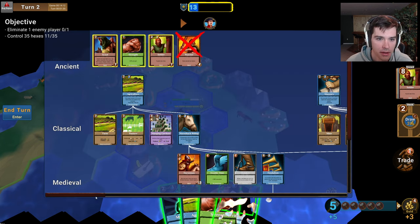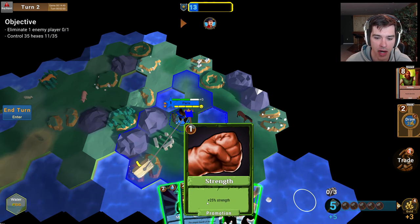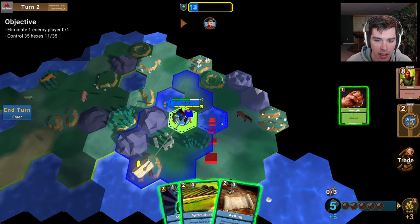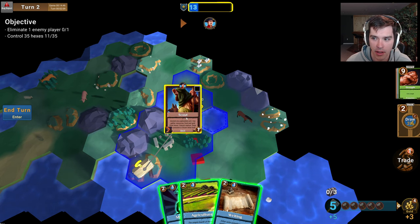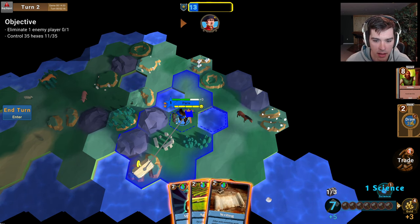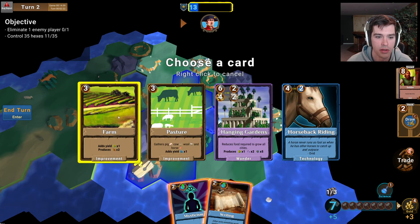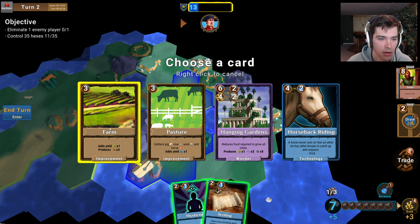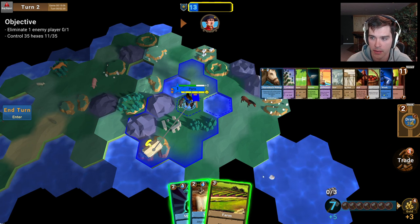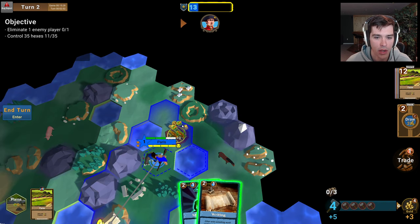Let's look at the tech tree. If I were to scrap agriculture, I would have no way to get access to any of these cards for the rest of the game. So for now I'm going to scrap strength, which is a unit promotion — I could use it on my scout to give him a little extra combat strength, but I don't need that. That gives me my science. I'm going to use it to play agriculture, which gives us a couple options to get better food and city growth. I'm going to pick the farm. It added one food yield but also two wheat resources — I'll explain what those do next turn.